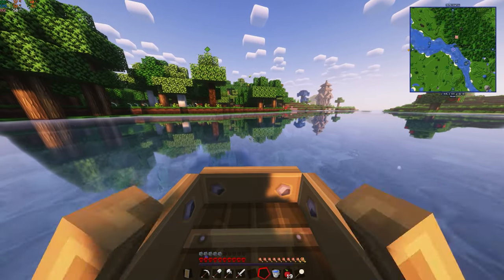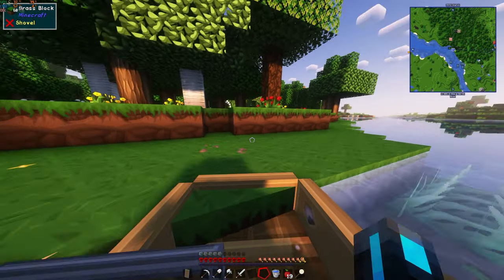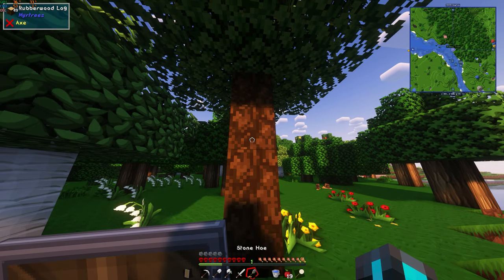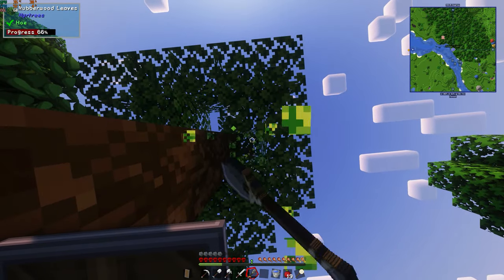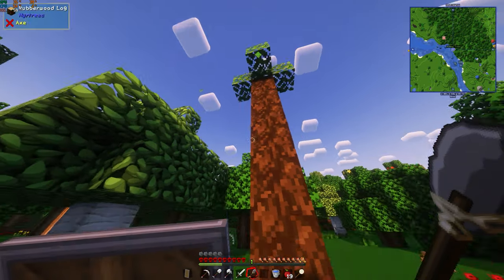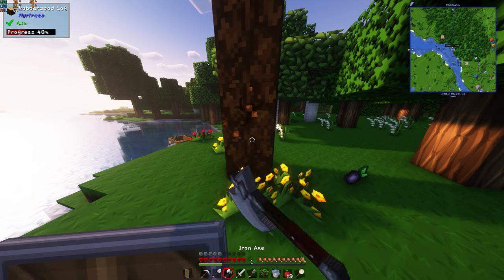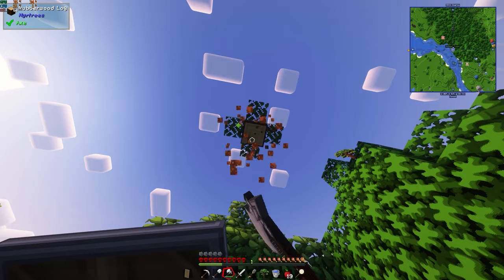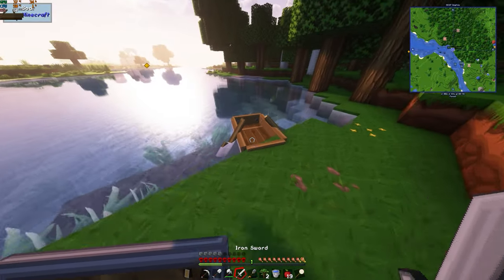I absolutely scoured the minimap and I've just managed to find exactly what we needed. These are rubber trees from the My Trees mod and what we really need from them is just a sapling — we can do that by removing all the leaves, though I'll need to cut some of these down anyway. One sapling — not terrible, but I'll need to fell a few of these trees. Got another sapling, let's grab our boat.